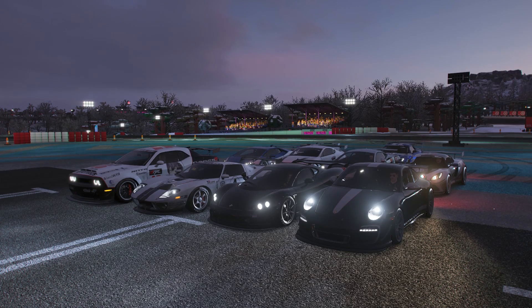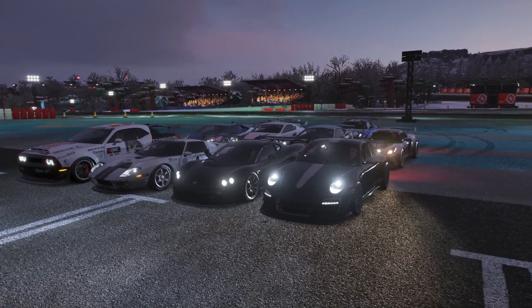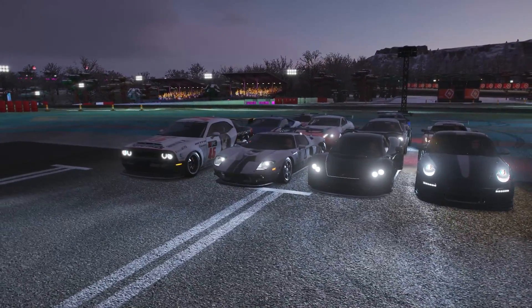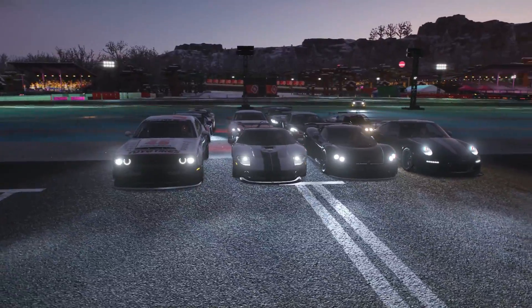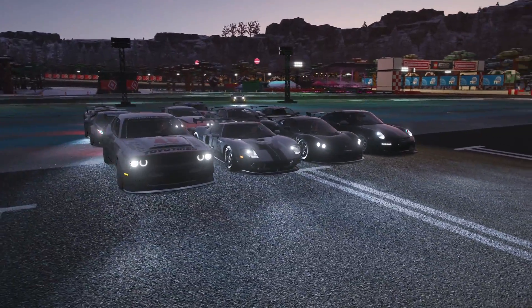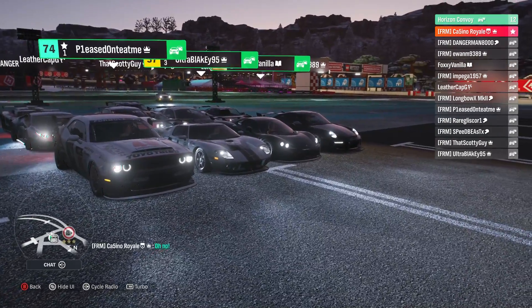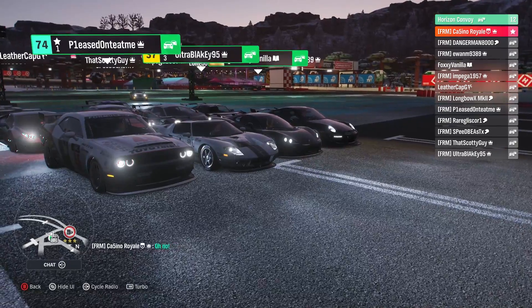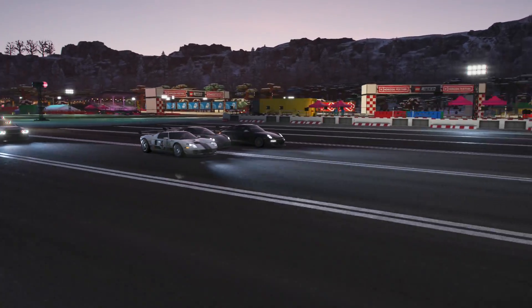Here we are on the grid with our first heat. We have got the Porsche, a Descari, a Ford GT, and the odd one out — the Dodge Demon. An interesting mix of cars ready to tackle this course. We shall get them ready to start. I saw that someone forgot again — there's always one who forgets.